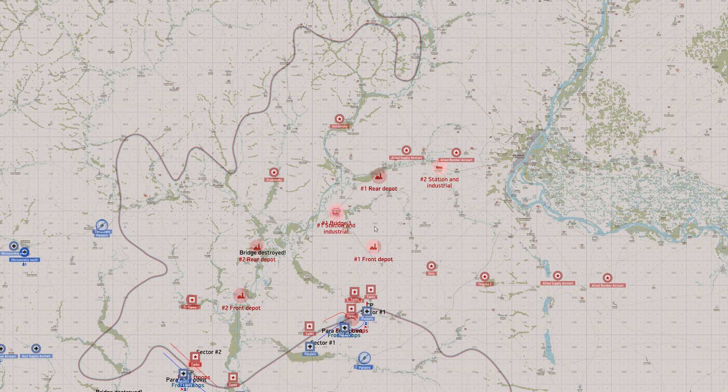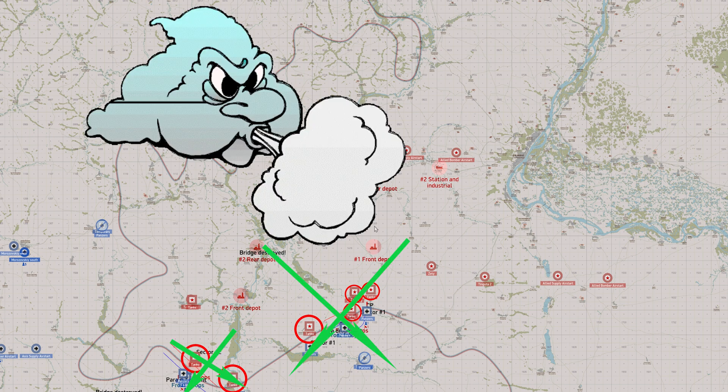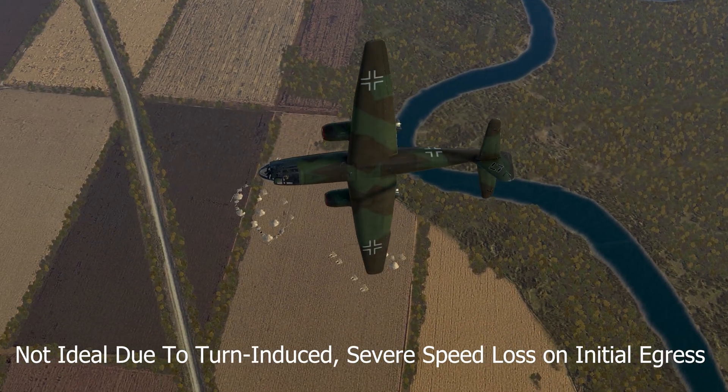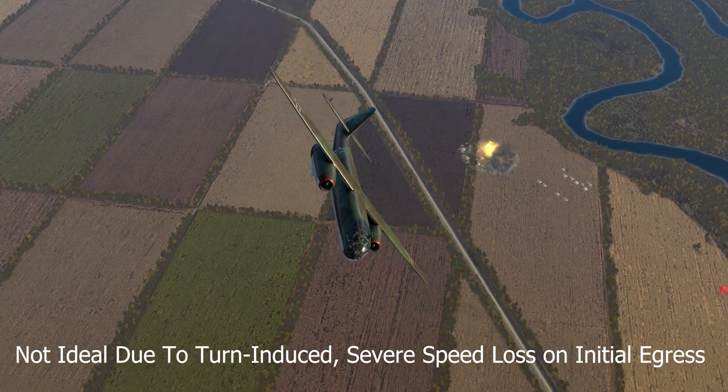If you plan to glide bomb, I recommend: number one, hitting a target near the front line, and number two, only glide bombing when the wind line is facing the general direction of friendly lines — so you don't lose a lot of egress speed on a radical turn to get out of the target area in the right direction.